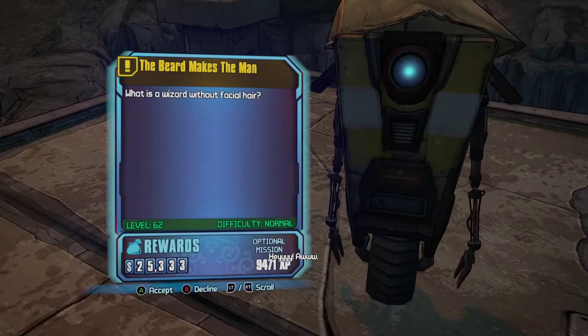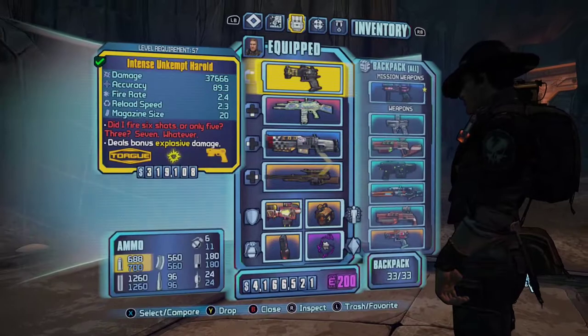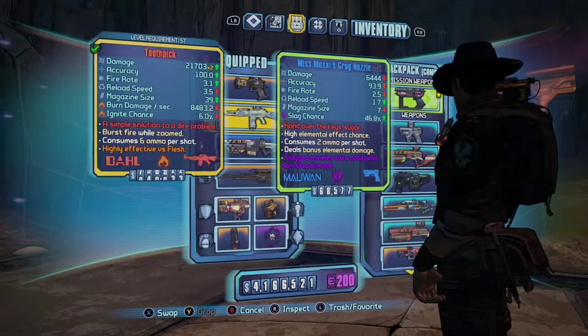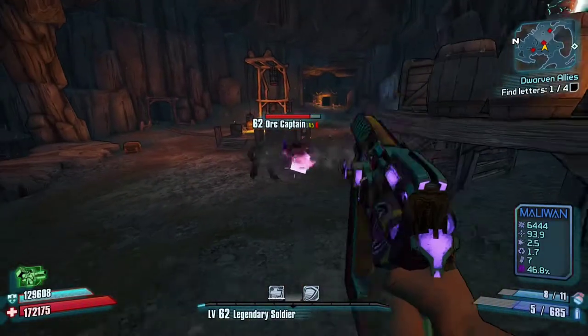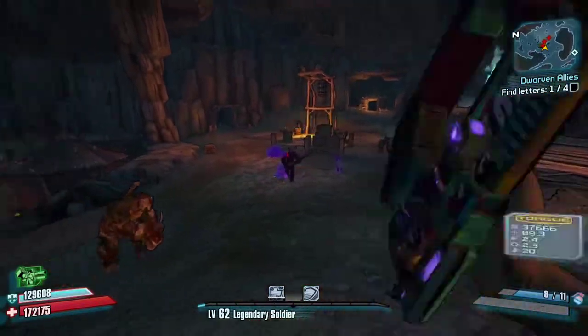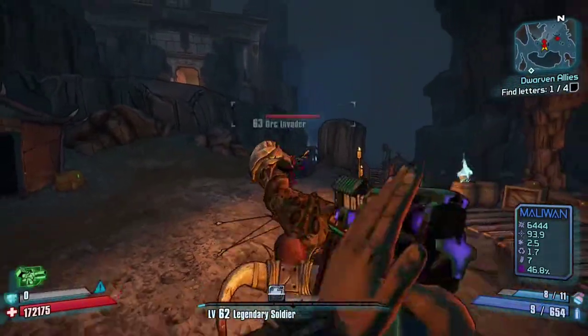Now accept this mission, the Beard Makes the Man, and you'll receive the Grog Nozzle as a mission item. Once you have this item, do not complete the mission, because once you turn it in you will lose the Grog Nozzle. The Grog Nozzle has the highest healing of moxxi weapons, which is what makes this gun very overpowered.